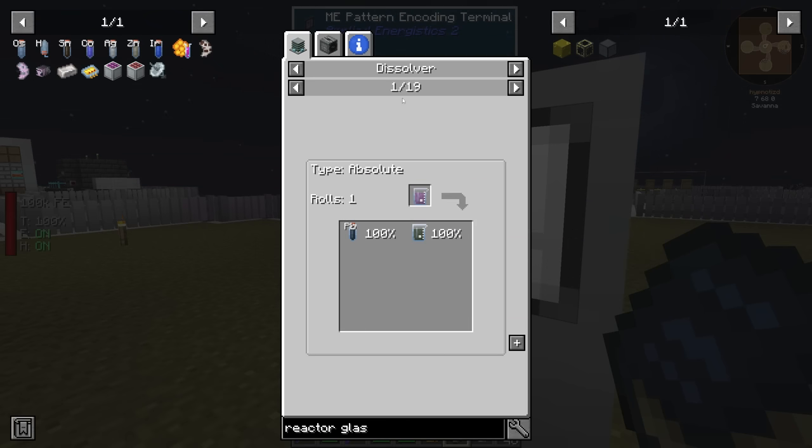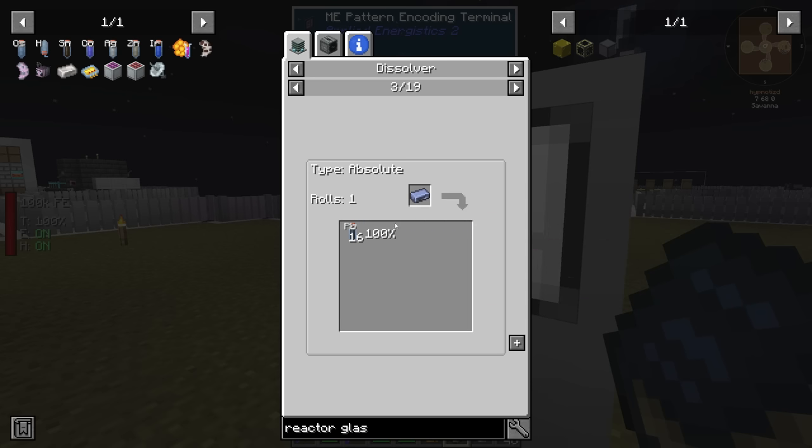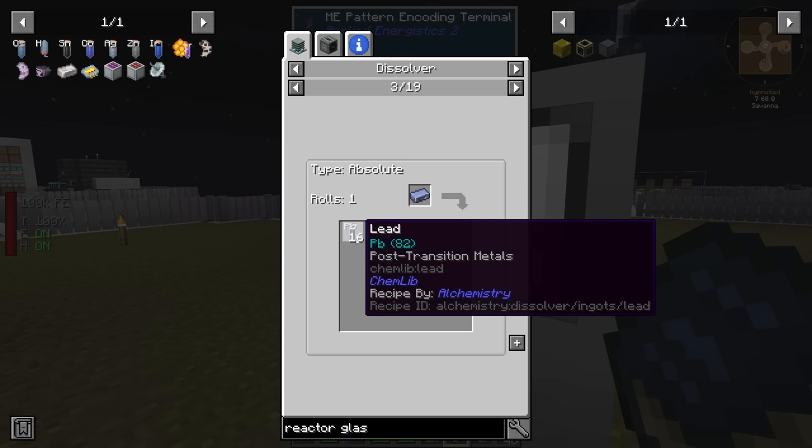I noticed it says one out of 19 recipes in the dissolver. You can scroll over and put lead dust to get 16 lead, or put a lead ingot to get 16 of those. There are a few other methods - you can even put records in to get different things. Obviously what we want since we only want lead is lead ingots or lead dust. So that's the method we're going to use.